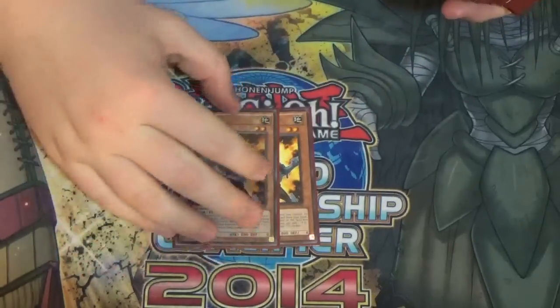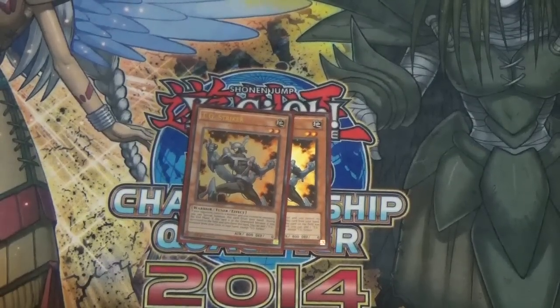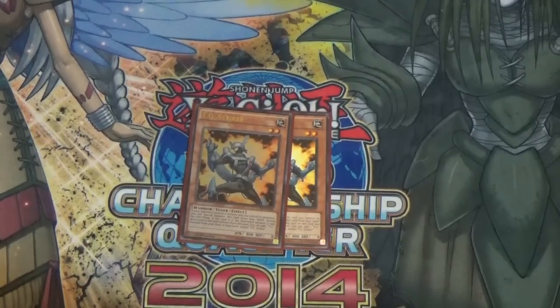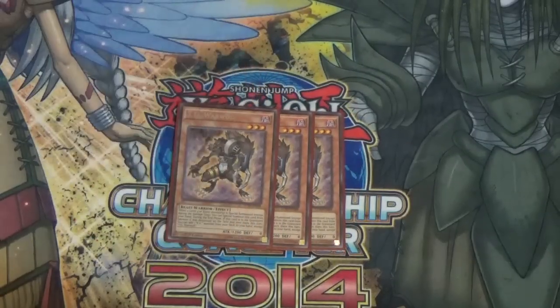First off we have double TG Striker. TG Striker is the level two tuner of the deck — it's a Warrior, and it's like a Cyber Dragon for the archetype: if your opponent controls a monster and you don't, you can special summon it. These cards flow in with each other. Back in the old days you could do Call of the Haunted plays, special summon Warwolf, go Trishula with Tengu — it was pretty powerful, but now it's more of a slow, grindy game.